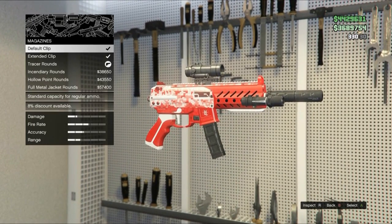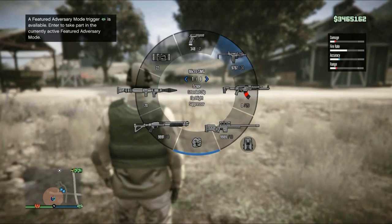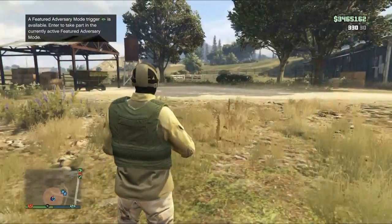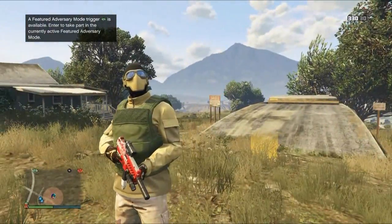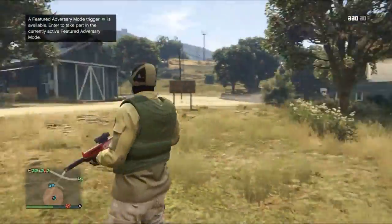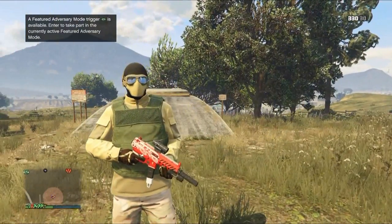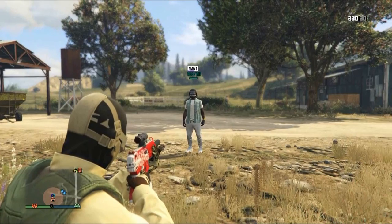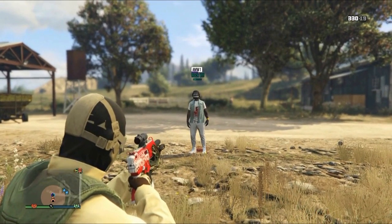The first round is the tracer round — a bullet with a bright visible marker that matches the theme of the gun, with standard capacity. That's basically what this weapon does. Let's test this out.